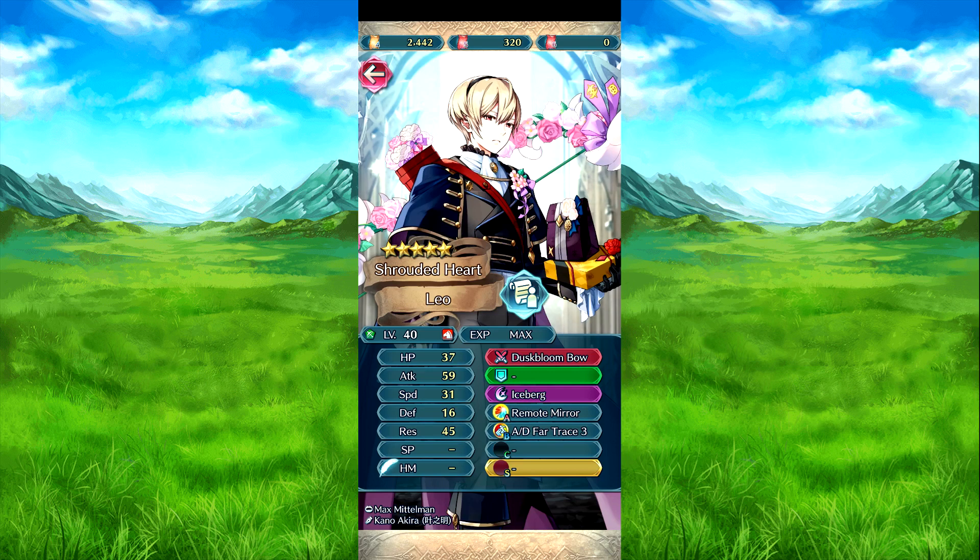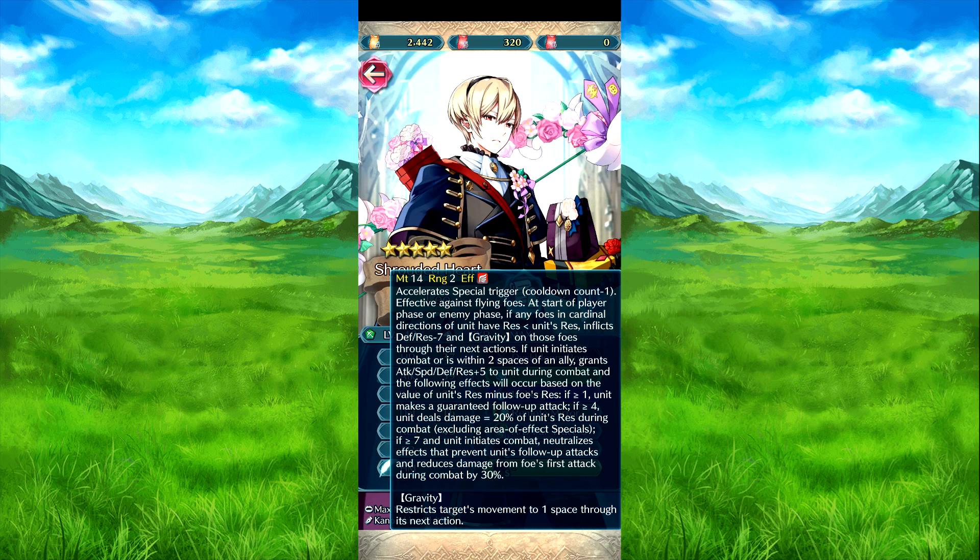Then we have Valentine's Leo — you won't be able to get him for about a year. His weapon, the Dustling Bow, is a compromise bow. At the start of player phase or enemy phase, if any foe in the cardinal direction of him has less res than him, inflicts defense and res debuffs and grants cannot-be-moved effects on those foes for next action. If he needs to come out or is within two spaces of an ally, attack, speed, defense, and res plus five to him during combat.